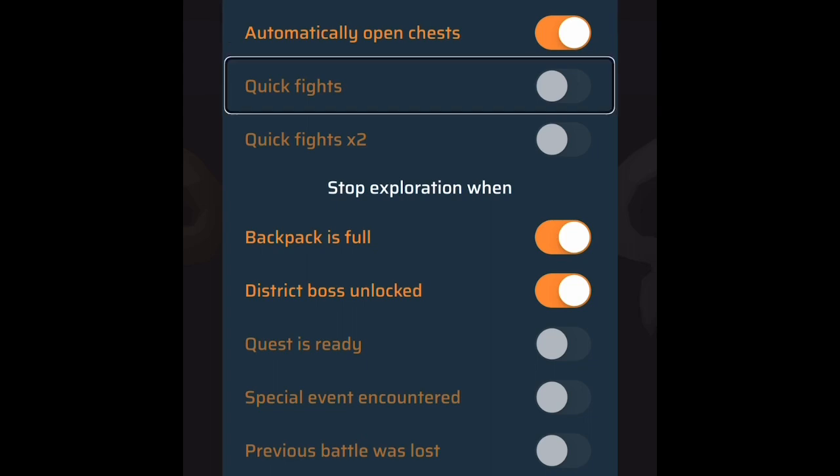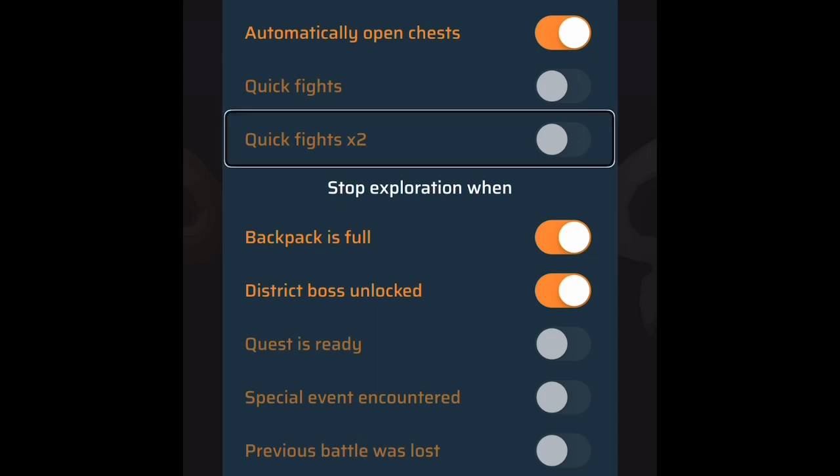The next new settings feature: 'Quick fights — switch button, off.' Quick fights, as I remember, makes fights a little bit faster. You can also turn on 'Automatic quick fights x2 — switch button, off,' which means the fights go even faster — two times speed. So if you want to go really quickly through the fights, you can turn quick fights on and make your fights go two times speed, especially if you want to get through combat rapidly.